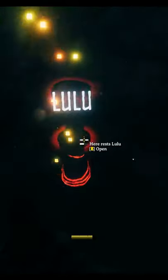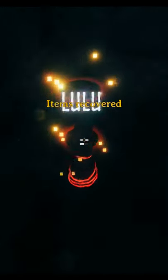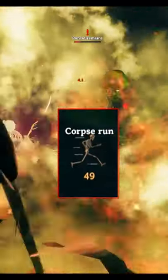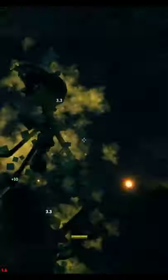Once we die, sneak to your corpse, loot, and get the corpse run buff. Corpse run grants high damage resist — doesn't work on poison though — and it reduces the stamina cost of your actions.